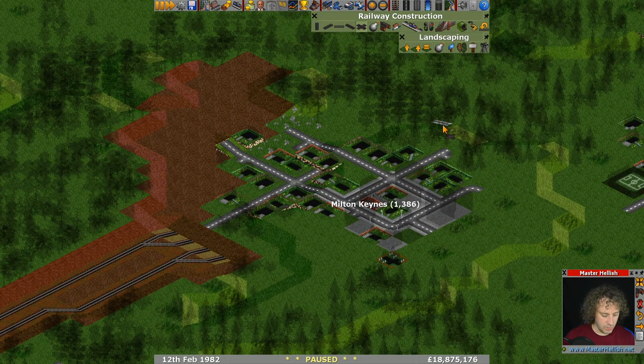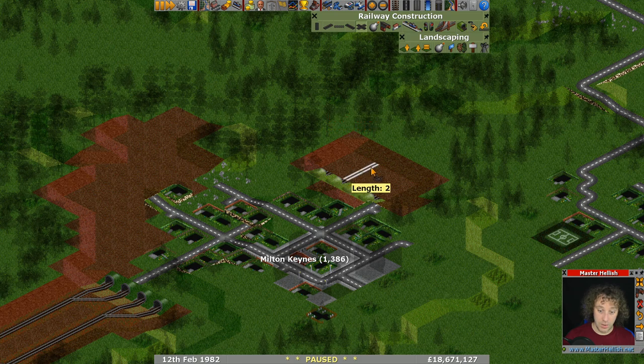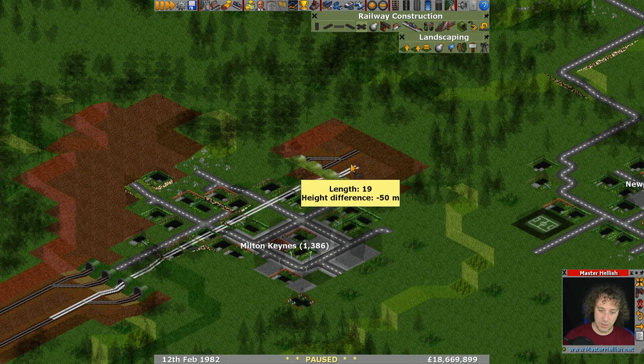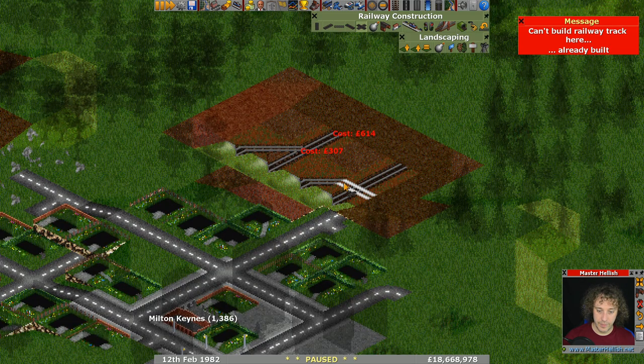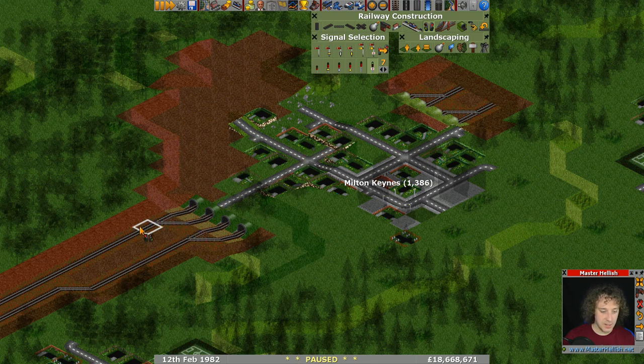To join back up again, we do it in the opposite order — this one, which was the spur, becomes the main, and the old main, which is now a spur, comes onto it. So you're coming down here: this is the main bit, this is the main tunnel, this then becomes the spur, then you have the spur, and this becomes the main. You do that for balance, to keep each of those two pieces of track the same length.